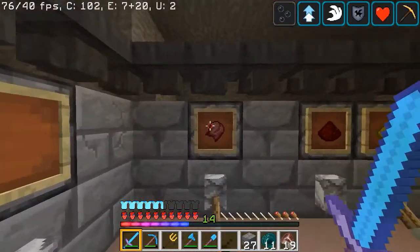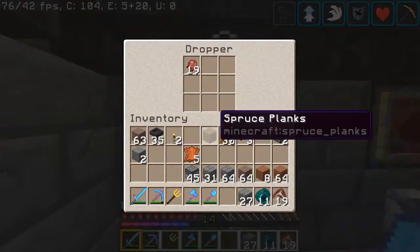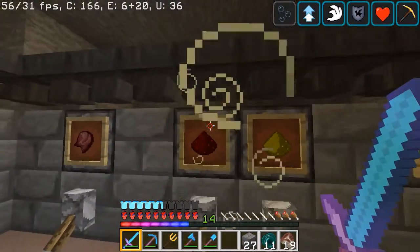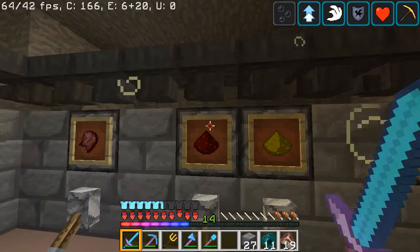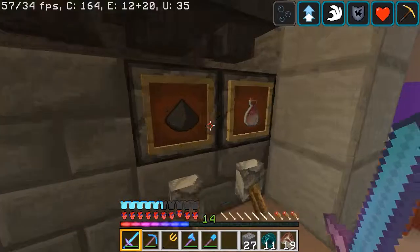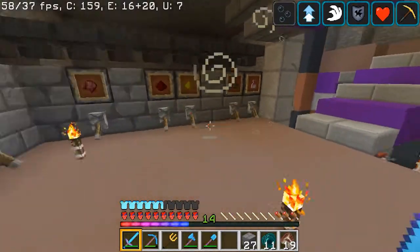Over here we have it set up: fermented spider eyes for if you want the negative effect of a potion, redstone to lengthen the effect, glowstone to make it stronger, and gunpowder for that. These are where all the potions are going to be.